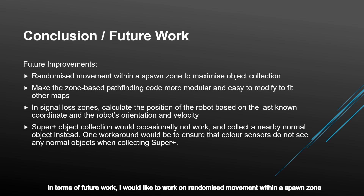In terms of future work, I would like to work on having more randomized movement within a spawn zone to maximize object collection. I would like to make the zone-based pathfinding more modular and easy to modify to fit other maps, since right now it is quite specific to the preliminary map. In signal loss zones, I could try to calculate the position of the robot based on the last known coordinate, as well as the robot's orientation and velocity, to still have a rough position of where the robot is. One last issue was that a superplus object collection would occasionally collect a nearby normal object instead — one workaround would be to ensure that color sensors do not see normal objects when collecting superplus.